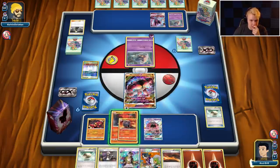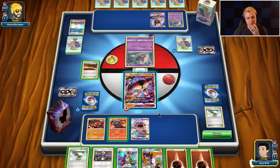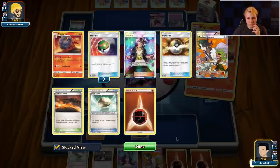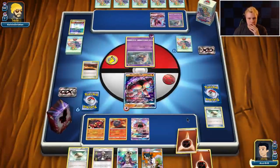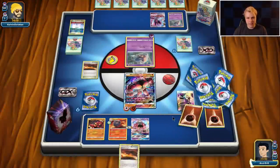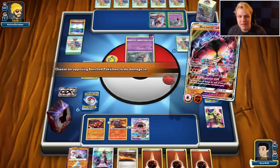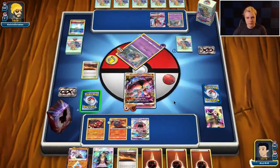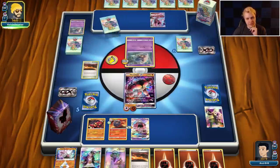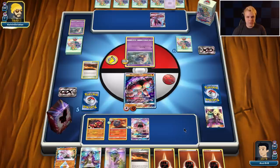We're gonna lose a lot of Guzmas here if we go through with this. Could go with Smooth Over or Cynthia — I don't really want to lose all those Guzmas. Scorched Earth, draw two, attach active, float the Macargo, then play Cynthia. Draw is not much better though. Jet Punch the Inkay — we're gonna punch the Inkay here to pressure it. If it goes to a Malamar we can Guzma knock it out. It's unlikely he sets up the Dawn Wings next turn although possible. And if he GXs that would actually be very annoying — but we could work through it.